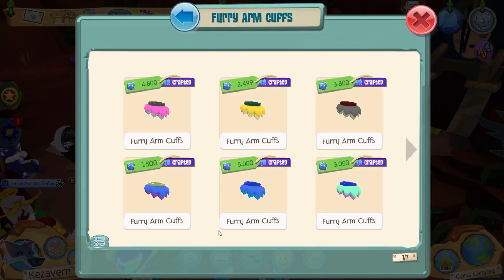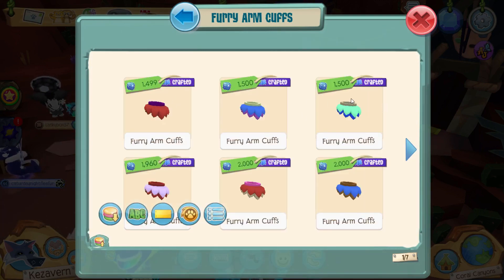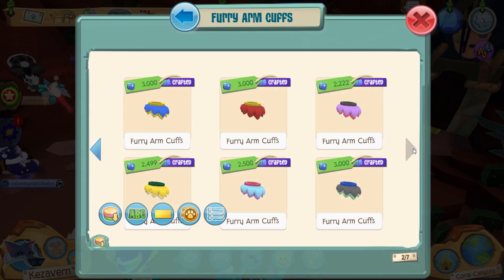I'm not sure why, but these things just seem to drive up costs like crazy. There are seven pages of them, which means the price should be super low, but instead they're still selling for well over a thousand. So apparently people really like this item, which means it's worth putting a lot of crafting crystals into. I think that'll be the first thing we go and make.